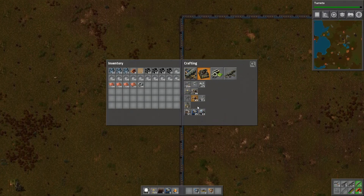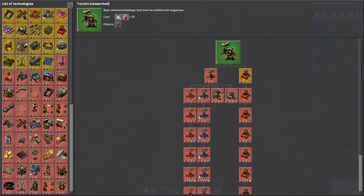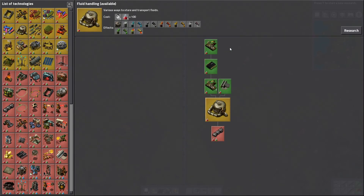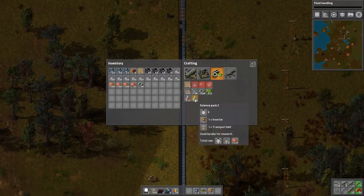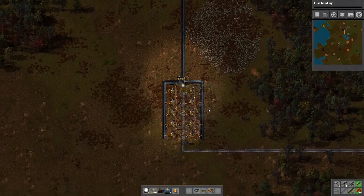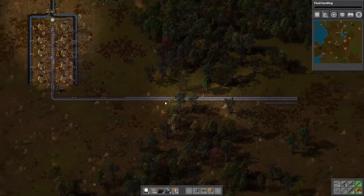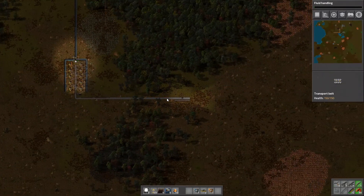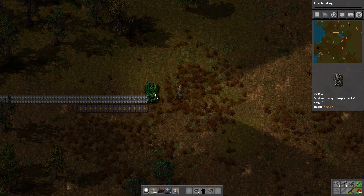We should probably start researching small electric poles. Hello turret research - thank you for completing. We're going to start working on fluid handling. I could start making green science packs in my pocket. Oh look at that - the belt is backing up nicely. Yes, I approve. So we're going to get a splitter over here and start working with belts.